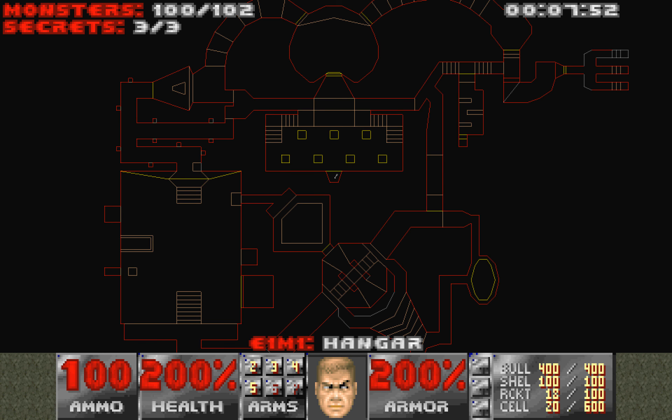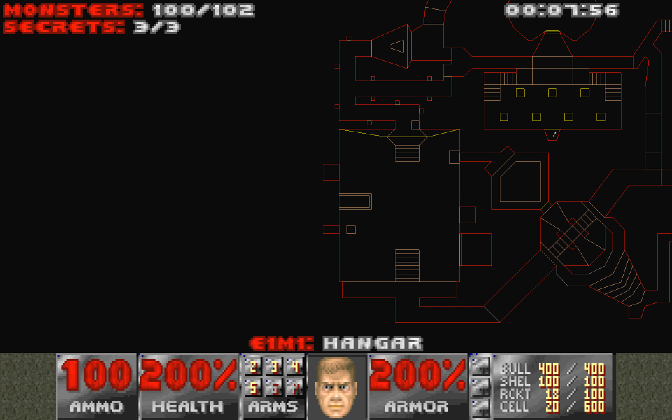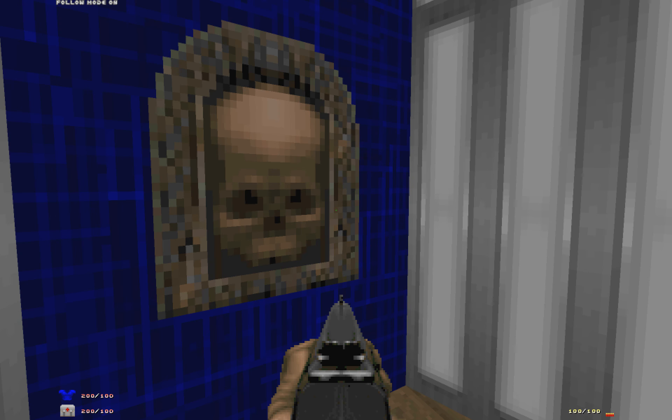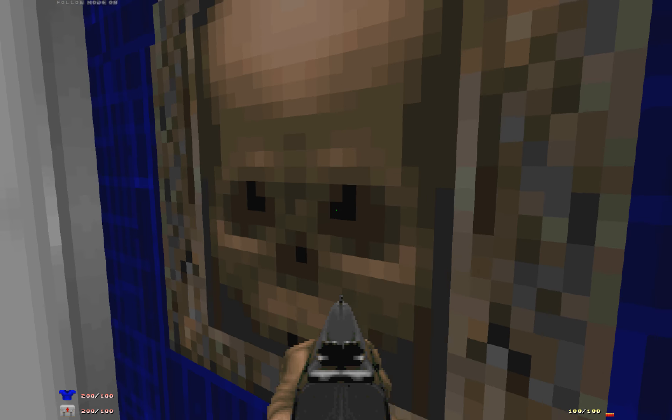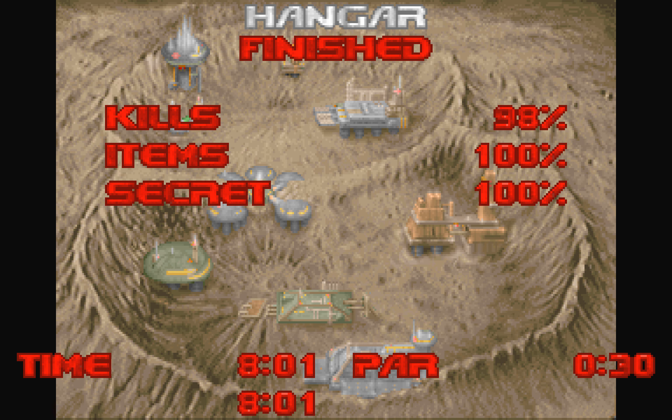That should be everything except for two cacodemons in these cages right here and right here — not that you can see the dot where I highlighted it. That's level one. That was a pretty good run. In the next episode, we'll be taking on level two. See ya till then.